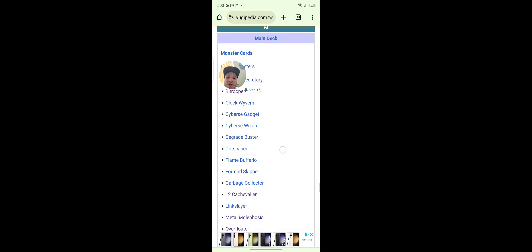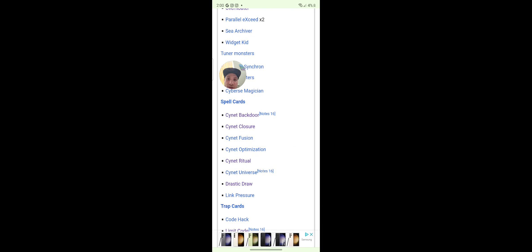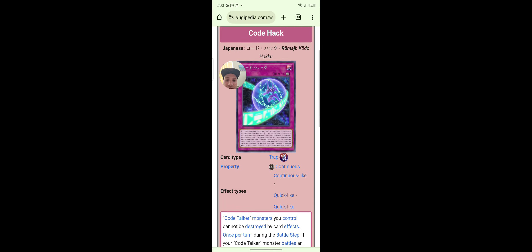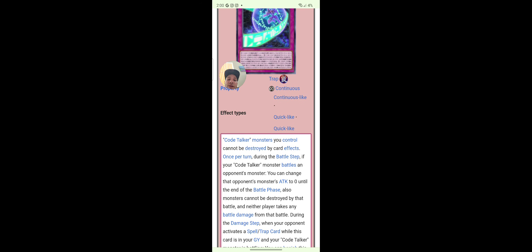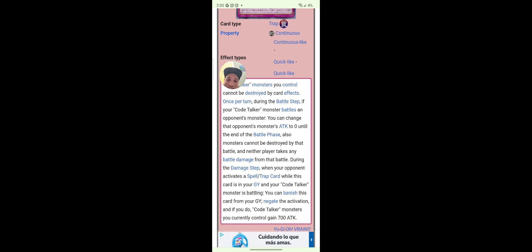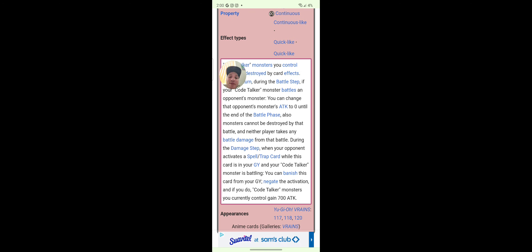Format Skipper, Dot Skipper, Degrade Buster, Quark Wyvern — yeah, we know about all those. Code Hack: Code Talker monsters you control cannot be destroyed by card effects. Once per turn during the damage step, if your Code Talker monster battles an opponent's monster, you can change that monster's attack to zero until the end of the battle phase; also monsters cannot be destroyed by that battle and neither player takes battle damage. During the damage step, when your opponent activates a spell or trap card while this card is in the graveyard and your Code Talker monster is battling, you can banish this card — negate the activation; if you do, Code Talker monsters gain 700 attack. That card is broken.